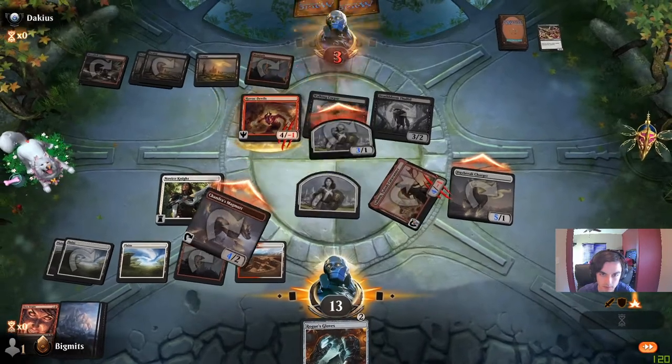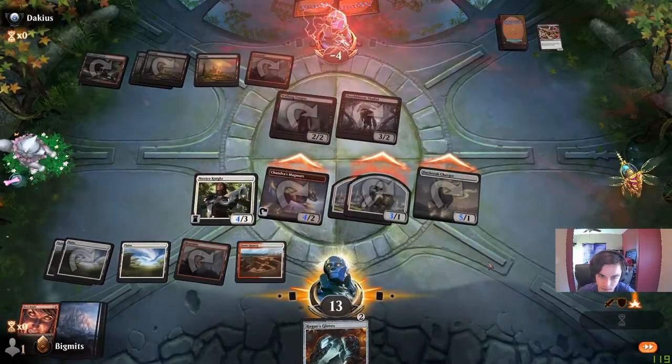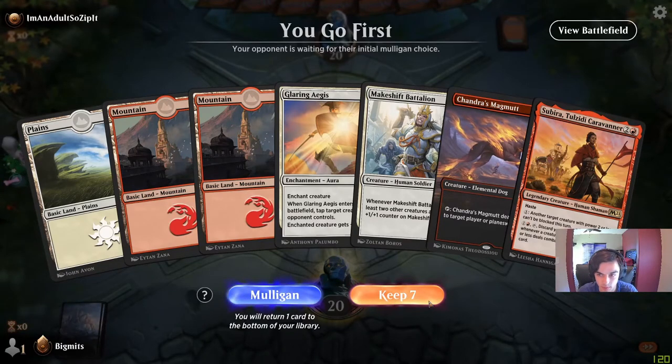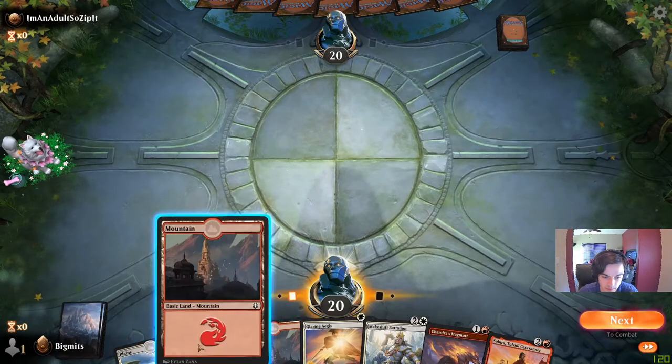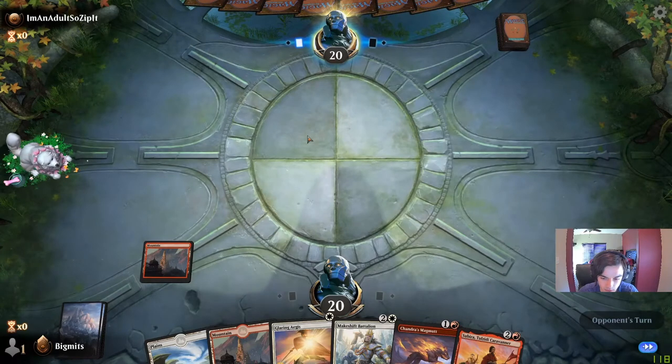Okay here we go — this is Subira doing some work. We go first, we have a turn-two play, turn-three play, and a turn-one play — a little awkward but not the end of the world. Subira is great as we just saw. I want to start with the Swamp, start with the Steward.